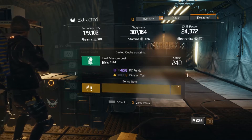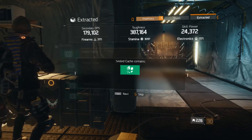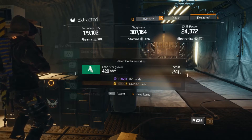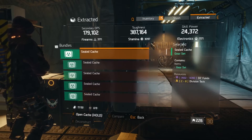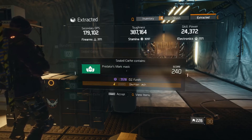So 2,240 right off the bat — that's really cool. Some orange items. After I unbox all these, we're going to go through everything, start marking things for dismantle and/or equipping items. So that'll be cool.